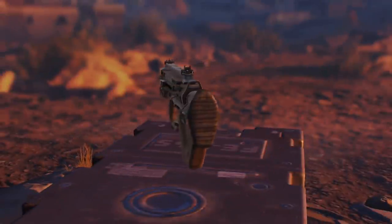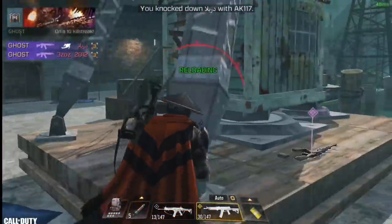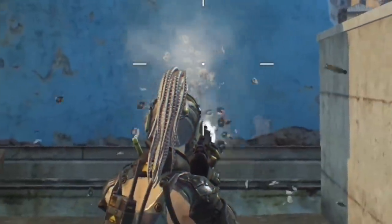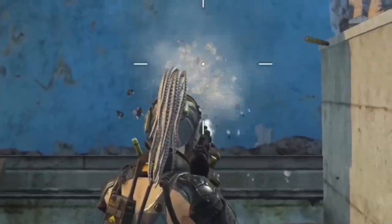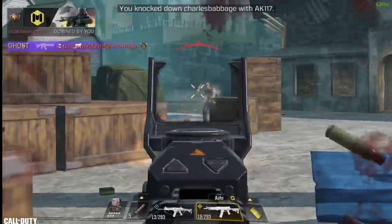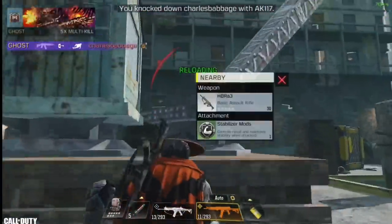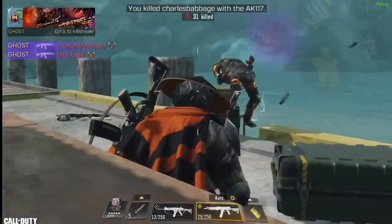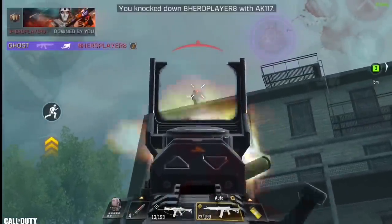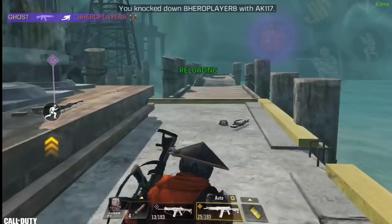In number 10 we have the PDW-57, with 13 bullets to kill an enemy and a fire rate of 761 rpm. Its damage was nerfed at the start of Season 9. During testing I noticed it has the second best hipfire accuracy, and on top of that it has a high mag capacity of 50 bullets, so you don't need to equip a mag and can invest in other attachments instead. I suggest this gun for new players and players with low accuracy, as its high mag lets you afford to miss some shots.